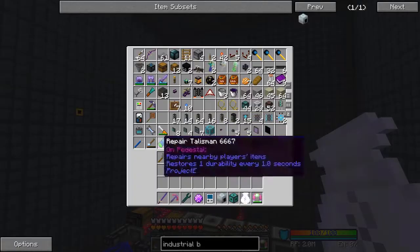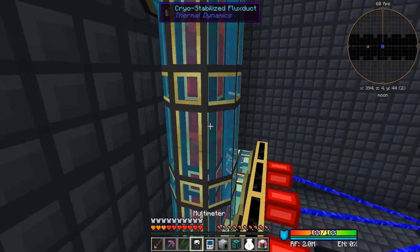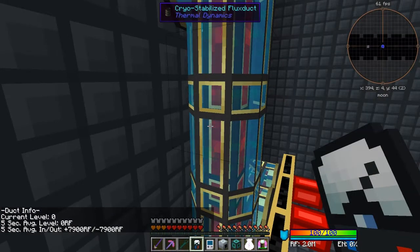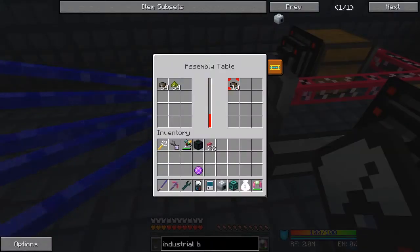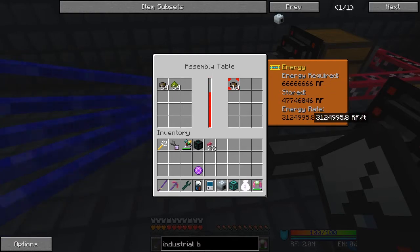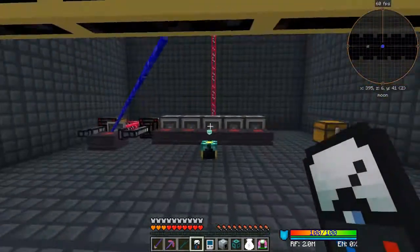Let's get out the multimeter - so what we can see with the multimeter here, it started tracking. That's doing 8,000 RF in five seconds which isn't very much when you think how much this is using. Let's see how much it's using - it's using 312,000 or 3.1 million. Now there we go, now it's gone down. So it basically ran out of power.